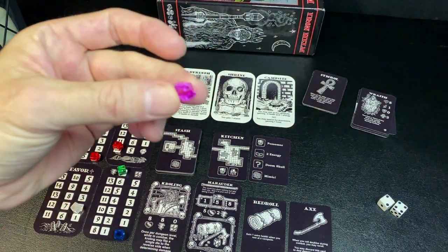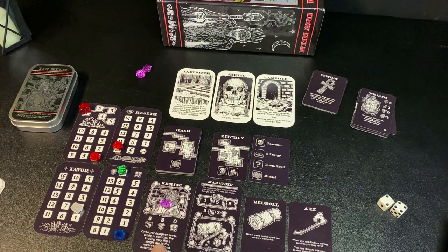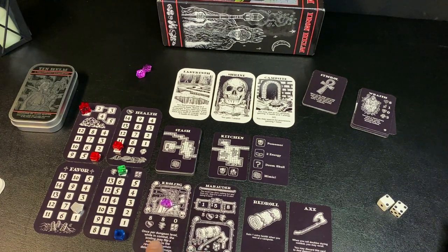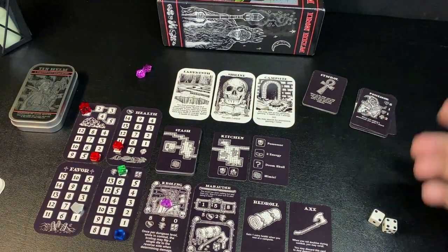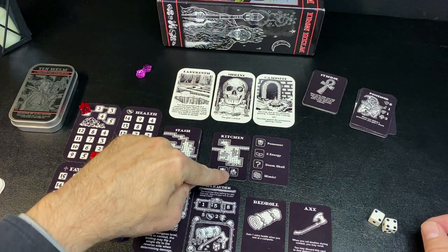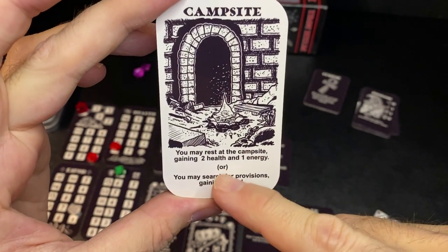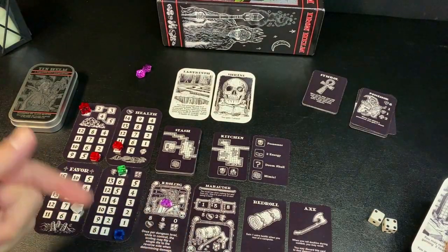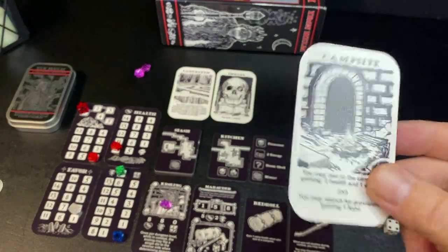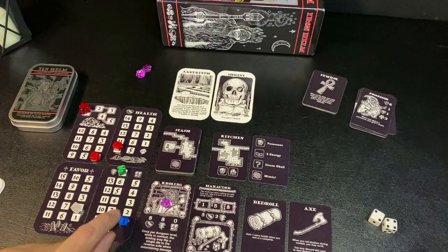On the next attack I spend 1 energy for 1 damage, roll a 4 and 2, so 4 minus 2 equals 2 plus 1 equals 3, minus the block of 1 — enough to kill the Possessor. I gain 2 favor and one shard, which goes onto my character card. The Crawling race ability lets me flip a single die to its reverse side once per dungeon level during combat. Next in the kitchen is the campsite icon — I can rest to gain 2 health and 1 energy, or search for food.